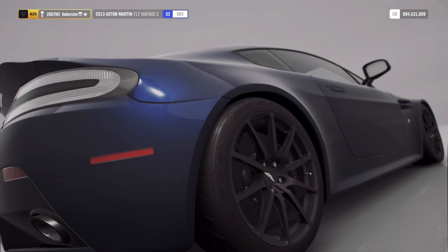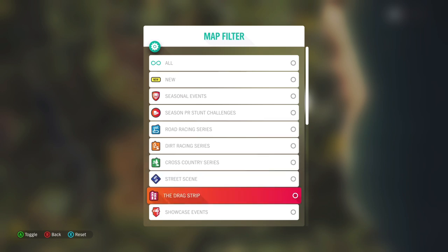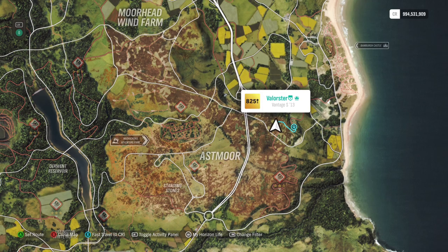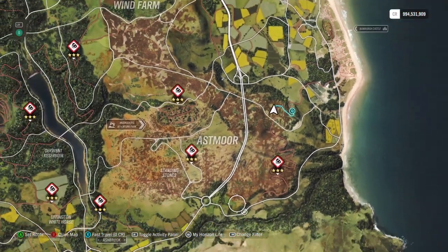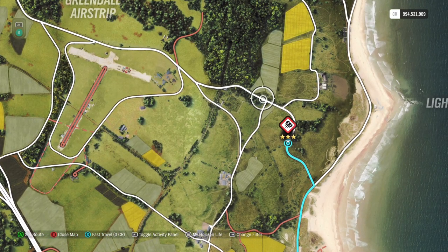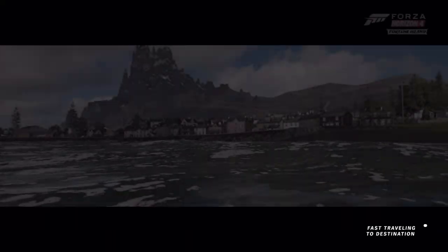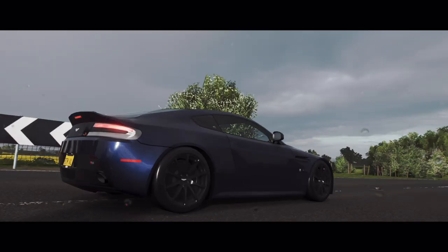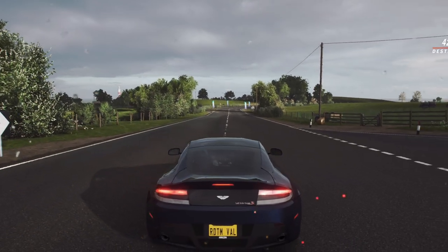Next we need nine stars on a drift zone. The best drift zone I find very easy is this one here. The car is tuned a little bit for drift but also for handling, ready for the speed trap next.